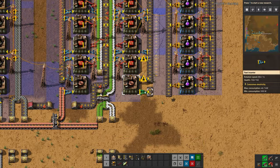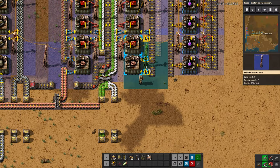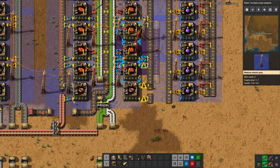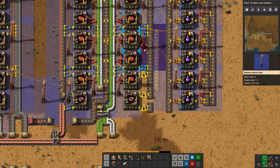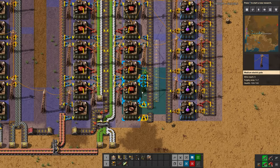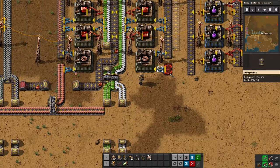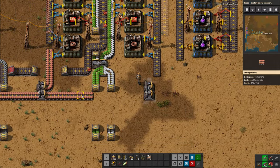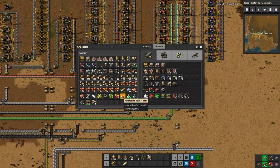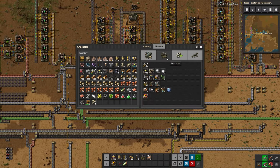I want to show you an alternative and probably better way to handle things than how we did do them. This is nearly set up already - copper can come on over here, let's use the picker tool to get that going. So let's quickly run over to the mining and show you an alternative.